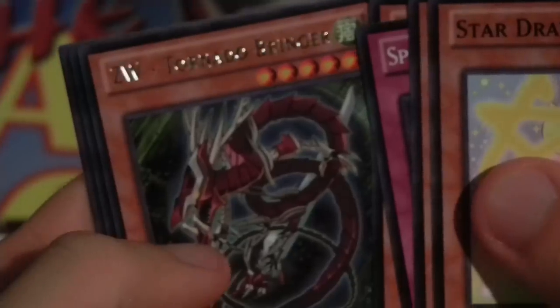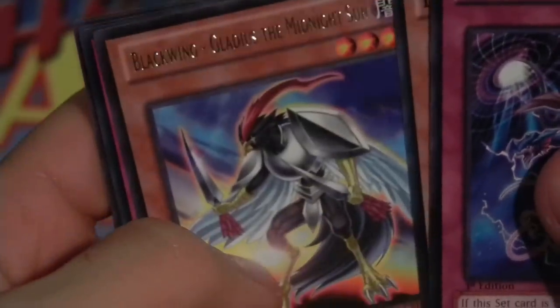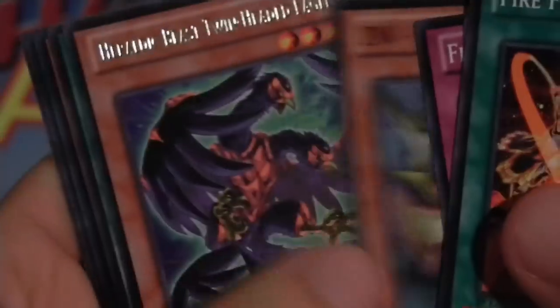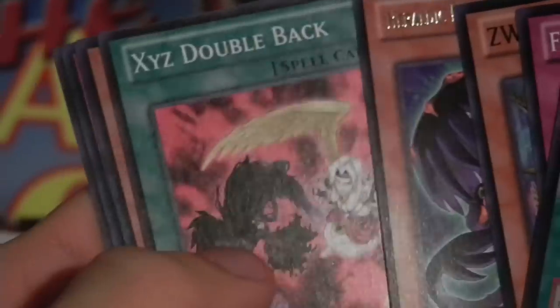Star drawing — what a cool star drawing, guys. ZW Tornado Bringer. I already pulled my two Ultras so I have a couple Supers left — the Ghost, maybe, and an Ultimate and Secret I guess. Hopefully I don't get one of those unlucky boxes that don't pull the Secret. Hey look — the other Blackwing card, Gladius the Midnight Sun. He's actually not terrible. I messed around with him on DN because I thought he was already printed in the TCG when I was making Blackwings — I was using him in a build and was like, wait, that card's not printed? Heraldic Beast Twin Headed Eagle.